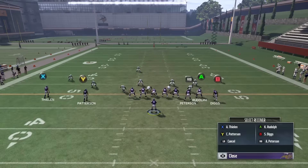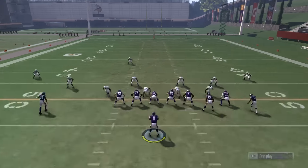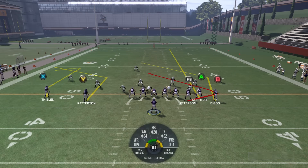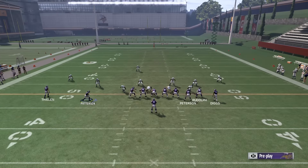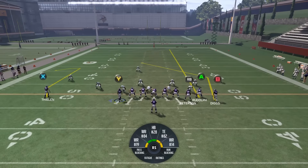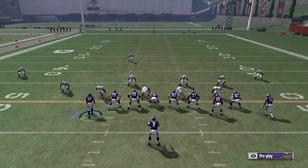What we're going to do here is put X on a comeback — very traditional setup. Put A on a streak, motion him in, then hit your left bumper and go to max protect. That'll automatically make it easy to block both Y and RB. This is your max protection — no blitz is getting through this. You're blocking seven, the edges are sealed.